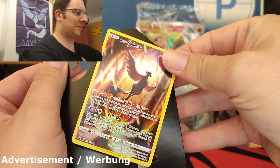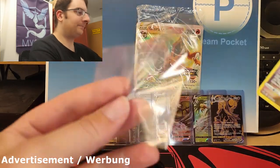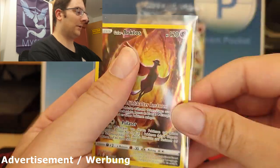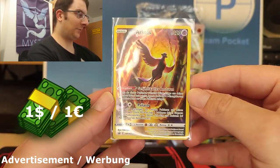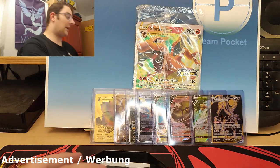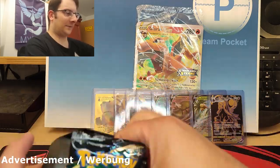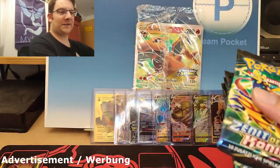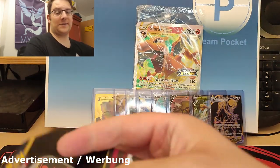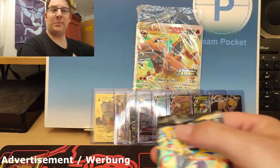Comes in this nice cardboard piece. Promo card — really pretty. I still haven't caught a Galarian bird in Pokemon Go, so I still need to do that. Alright, four packs of Crown Zenith in German, and tin to the side. Let me know in the comments which tin you think is going to be best.